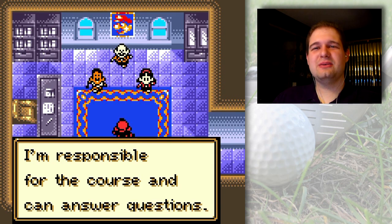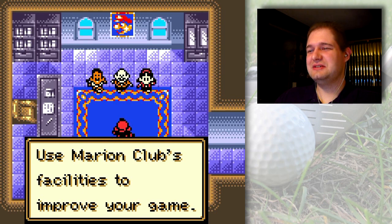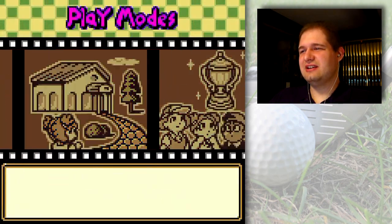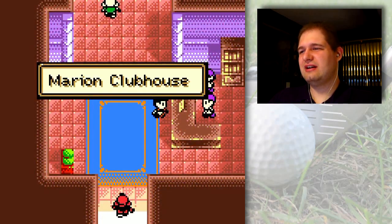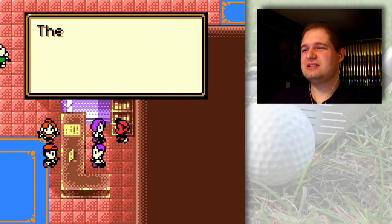The caddy master is responsible for the course and can answer questions. Marion is obviously a play on the word Mario. Kid is assigned a caddy named Con. The director says to use Marion Club's facilities to improve your game, and to select the clubhouse to come back anytime. So you're brought to the hub area where you can do various things, but let's just go to the Marion Clubhouse. You have to find your way back to the director's room if you'd like. Let's chat with people a little bit to see what's going on around these parts.